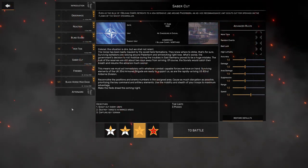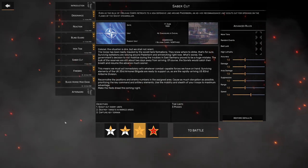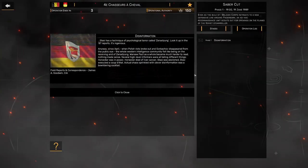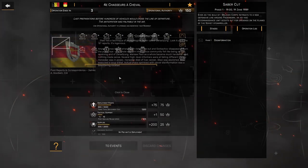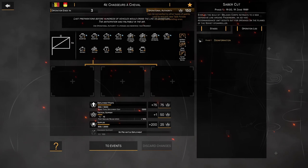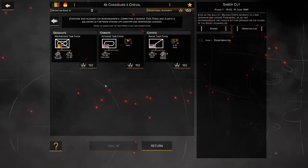We're going to have some reinforcements from the UK 33rd Armored Brigade and possibly the US 82nd Airborne Division. We are again on hard difficulty. We have an operation log item about the disinformation campaign, and we're starting off with 150 Operational Authority.